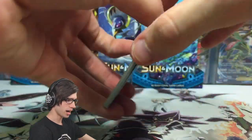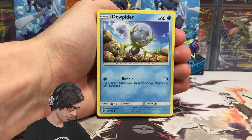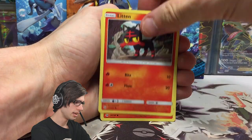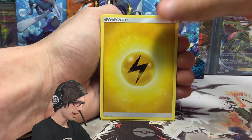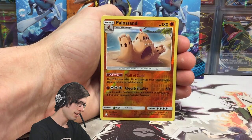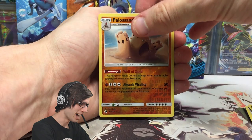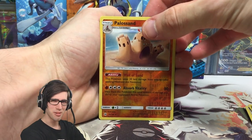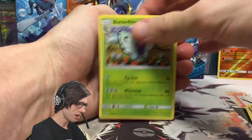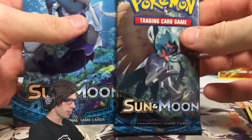Pack number one here is the Solgaleo blister with the Solgaleo pack art — kind of a weird way to kick things off. We have an Eevee, Stufful, Litten, Torkoal, a Lightning Energy, the Double Colorless Energy, Dragonair, Lima, a Palossand reverse holo. Out of the first pack today, we got a Butterfree regular rare, so nothing all too fancy to kick things off. Let's see what we got in these last four packs.